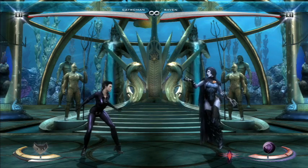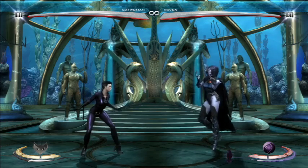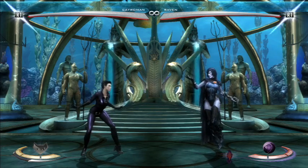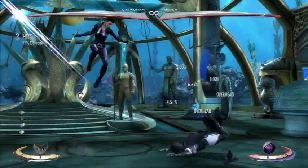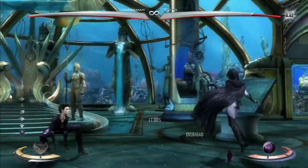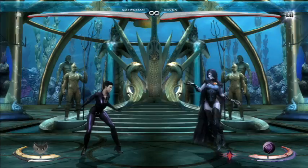I haven't seen people talk about it in Injustice very much, but the mechanic is definitely here. My best and easiest setup is with Catwoman. The setup is just simply 1 forward 2, hold up forward, and then immediately do a jumping 3, or like a late jumping 3 or jumping 1.